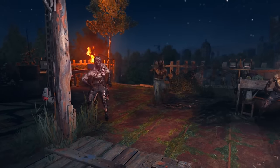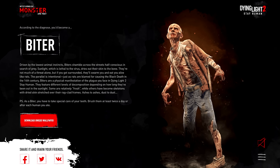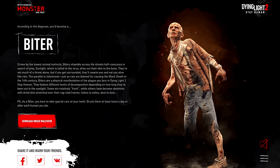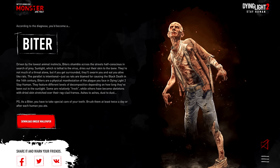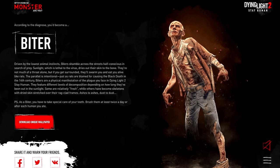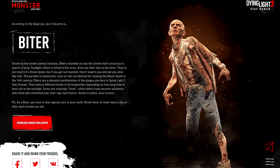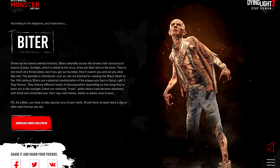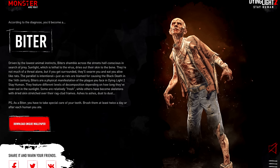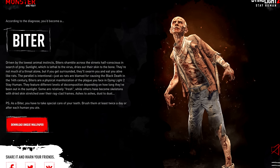If virals do stay out in the sun for too long, they will decay and turn into biters. Driven by the lowest animal instincts, biters shamble across the street half-conscious in search of prey. Sunlight, which is lethal to the virus, dries out their skin to the bone. They're not much of a threat alone, but if you get surrounded, they'll swarm you and eat you alive like rats. They feature different levels of decomposition depending on how long they've been out in the sunlight — some are relatively fresh, while others have become skeletons with dried skin stretched over their rag-clad frames.